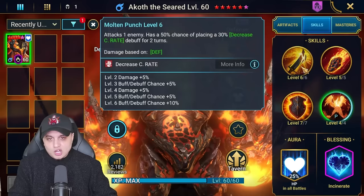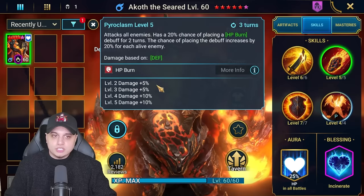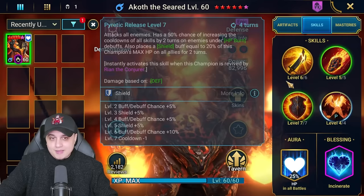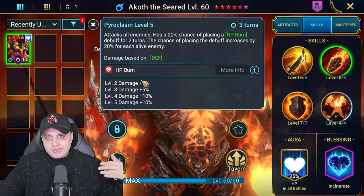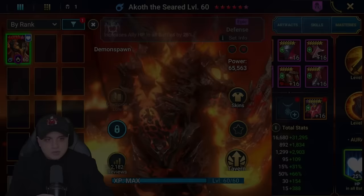Last but not least, Molten Punch manipulates the crit rate on a target to mitigate incoming damage. On books for damage values: if you're building him purely as a damage dealer for Cintranos, that could be worth considering. But remember, in spiders you don't want to kill the spiderlings — you want to keep them alive so they trigger the burns and kill themselves.